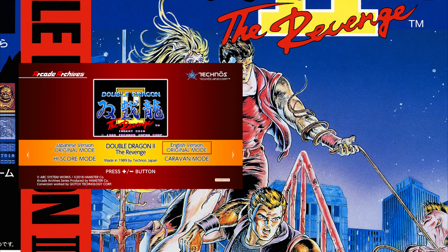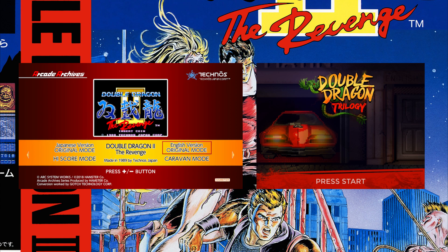There are essentially two current ways to play the arcade version of Double Dragon via licensed channels: the Arcade Archives version from Hamster, available on both PS4 and Switch, or the version that's part of DotEmu's Double Dragon Trilogy, available on PC, iOS, and Android.